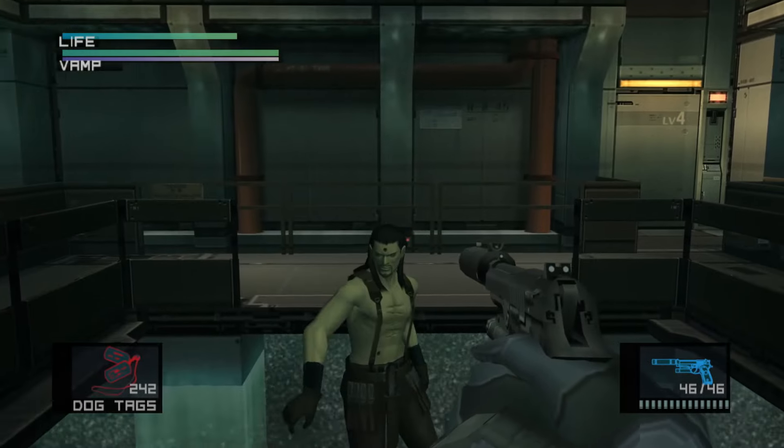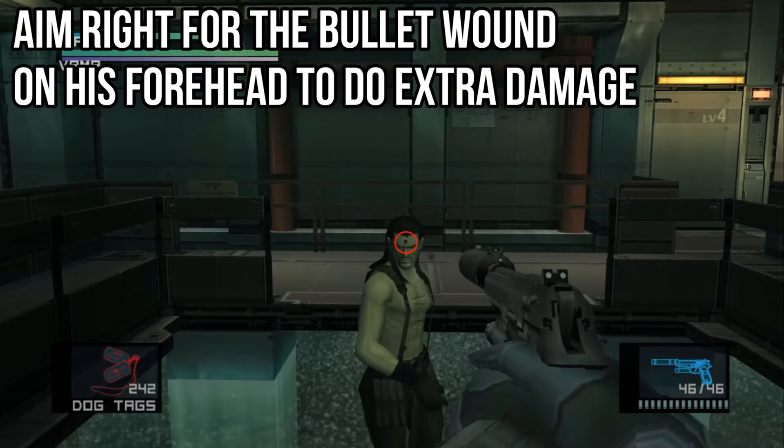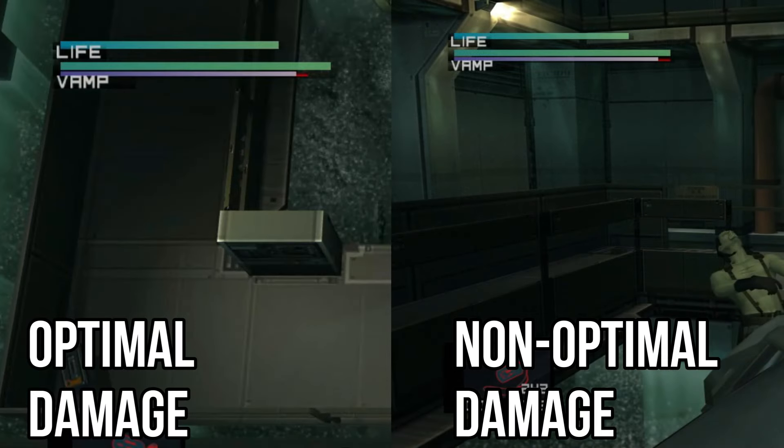When you begin the boss fight, start by shooting Vamp in the wound on his head with the M9. This actually does a lot of damage if you're precise, but if you miss, that's fine too. A regular headshot isn't optimal, but it will still do decent damage. Don't worry too much if you don't get it just right.